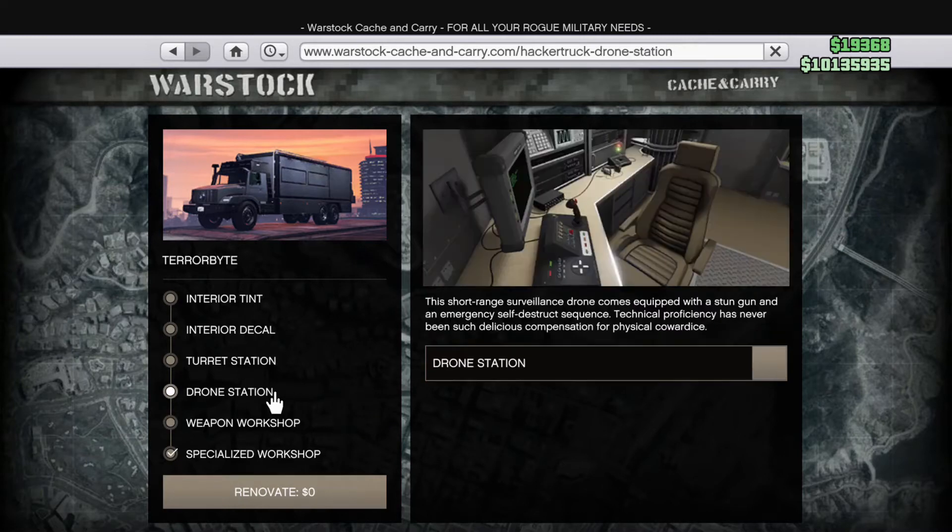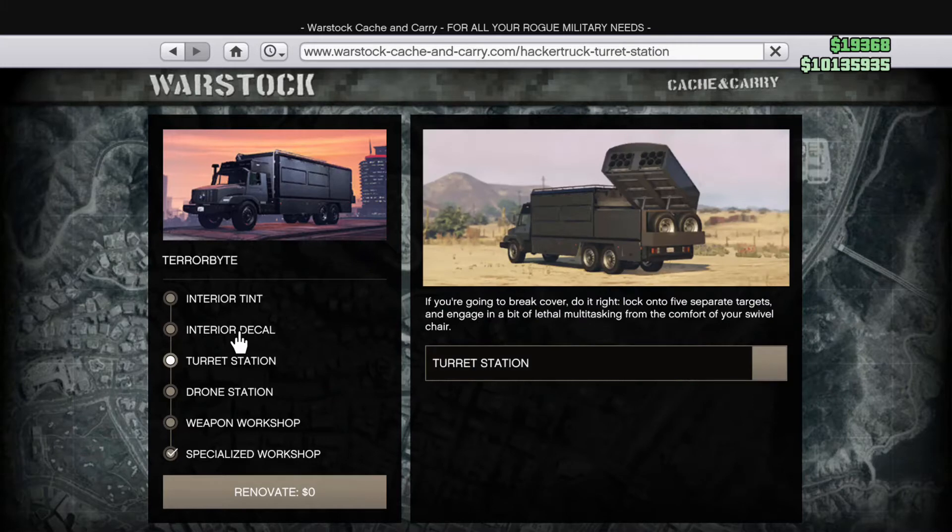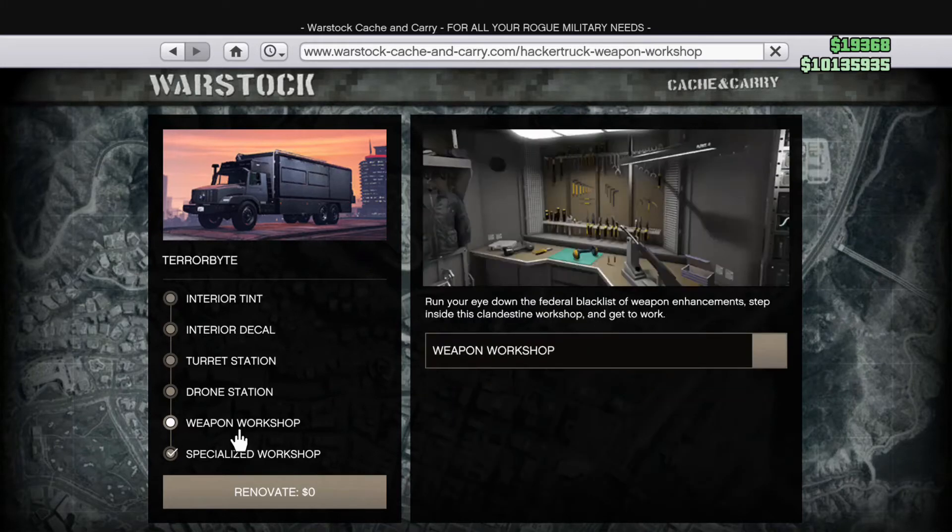Now I think this one only has a certain number of slots - it might actually be the Mobile Operation Center where you only have a certain amount of different types of modules. The specialized workshop in that might take up two spaces and other ones might take up one, so you have to decide between them. But as long as this is ticked, you should be able to do it.